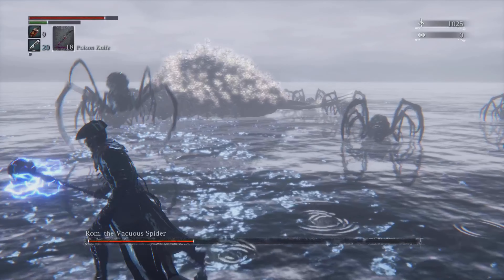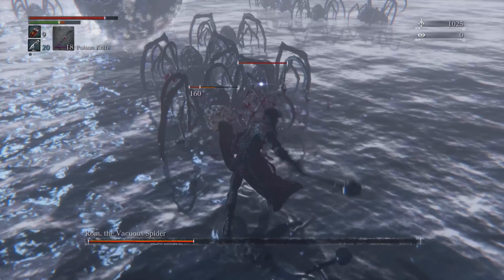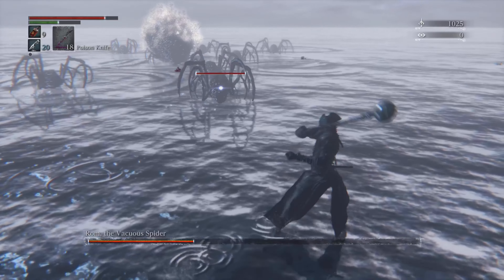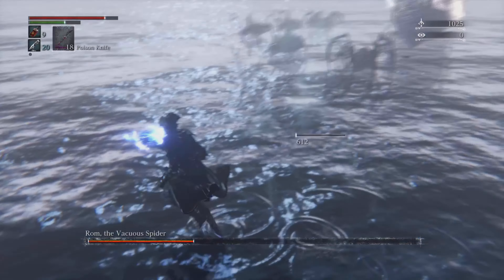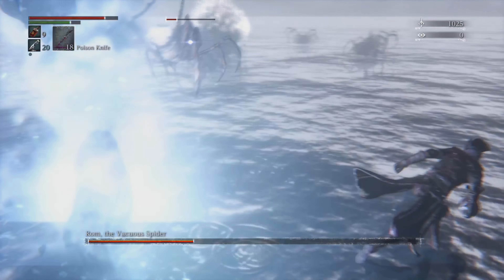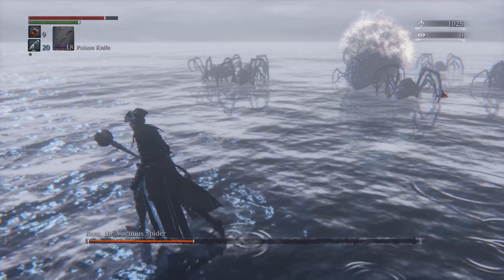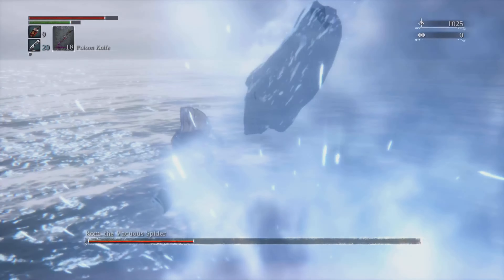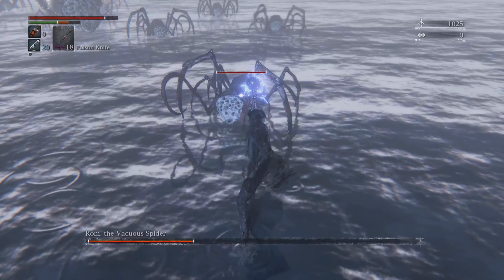I headed out to the Yahar'gul Unseen Village area and eventually found a certain character. I had to go up against three Shadow of Yharnams. This wasn't really a bad fight — I got my strength, vitality, and stamina up enough. Some Shadow of Yharnams can throw fire at you, and in their second phase they bring out a sword.